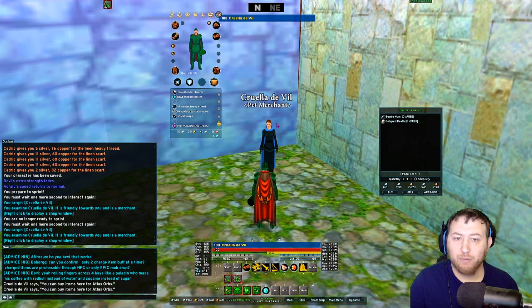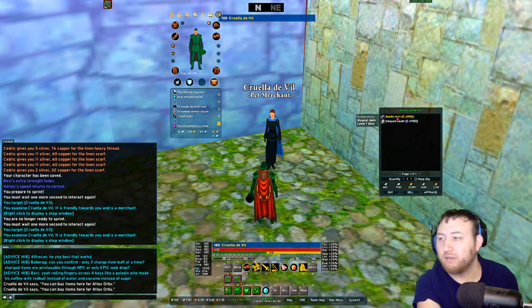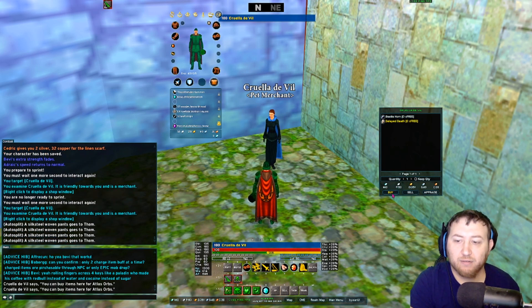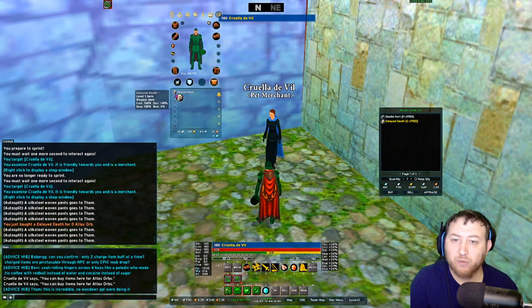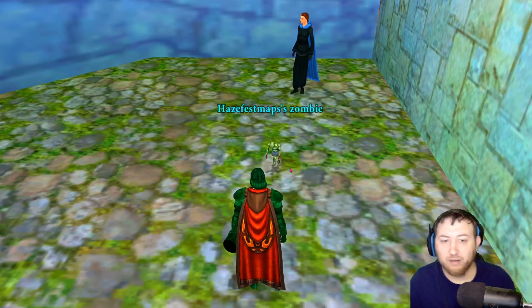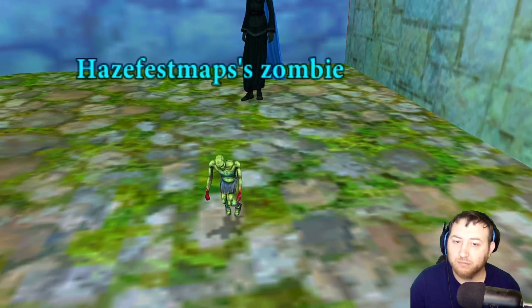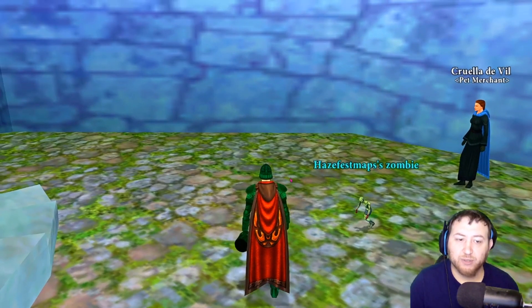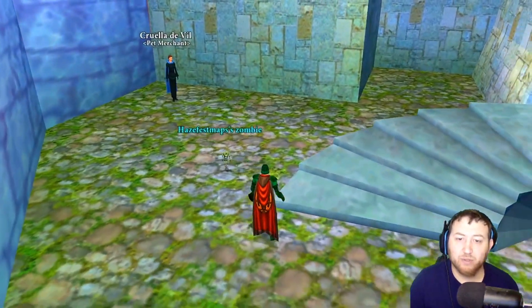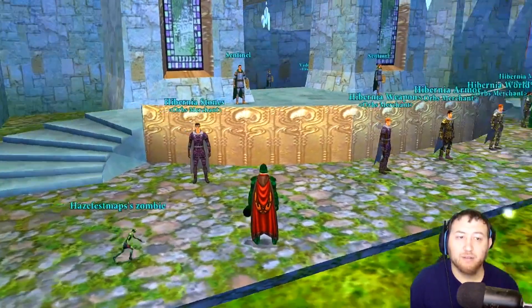If you're ever wondering where you can get pets in the game, you can talk to Cruella de Vil. She will be somewhere in your capital city next to your board merchants. If you completed the beetle quest leading up to launch, you can get the beetle pet. If you did not, you can get Delayed Death for free — just pick it up, it puts an item in your inventory, you put it on your bar, click the button, and it summons a little zombie pet that will follow you around. They'll probably add more vanity pets like this, as most MMOs do.